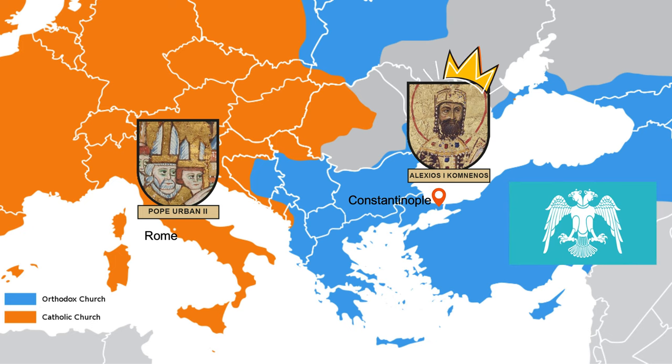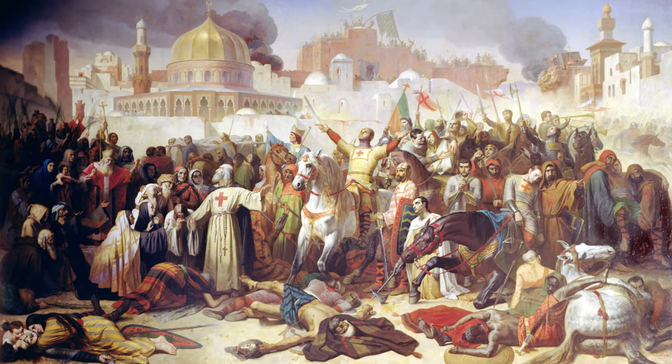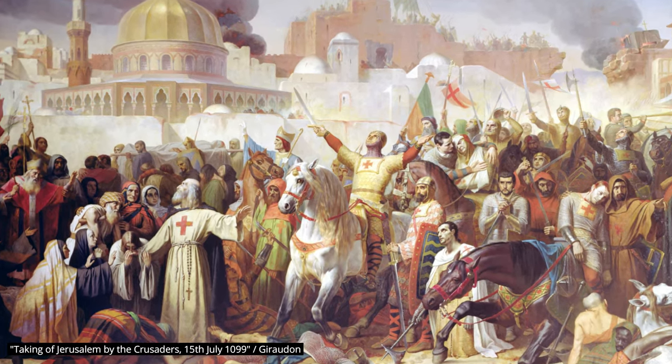Despite all this disagreement, something more important was rising — Islam — and these two great powers had to cooperate if they wanted to survive. The growing forces of the Seljuk Turks forced Emperor Alexius to ask the Pope for help to protect their Christian lands. By 1097, Jerusalem had already been taken. The Pope called for the First Crusade in 1095, and by convincing Christians that joining the crusade would cleanse them of sins and bring great reward, he managed to send almost 60,000 crusaders to aid Constantinople. This first crusade was a success — Constantinople was protected and some lands were retaken.